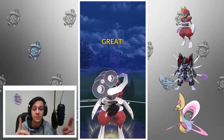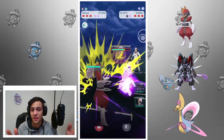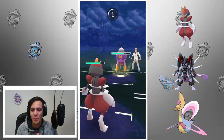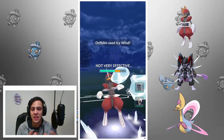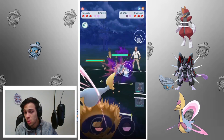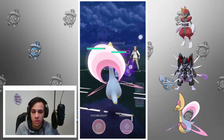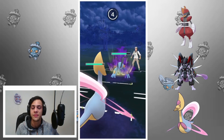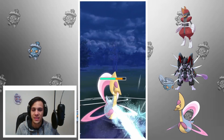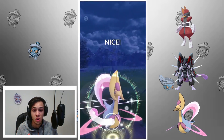Good lead — Bisharp into Drifblim. Dark Pulse will probably KO, and the Icy Wind luckily didn't do that much. It brings in Swampert. I really don't have a solid response to Swampert, but I have two Pokemon that can definitely deal with it, though Shadow Swampert puts up a very strong fight versus Cresselia — especially since I don't have Grass Knot.